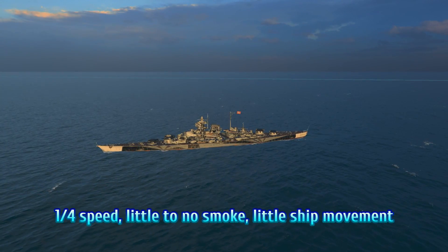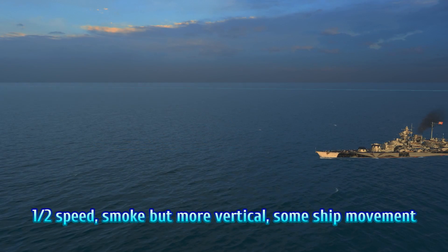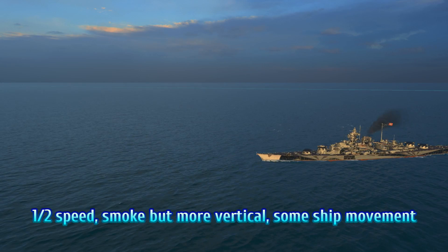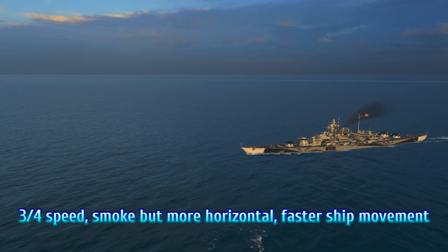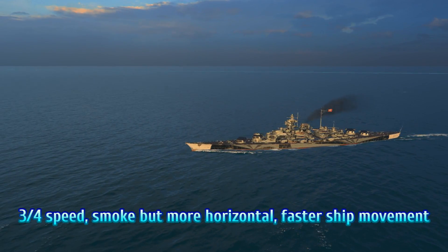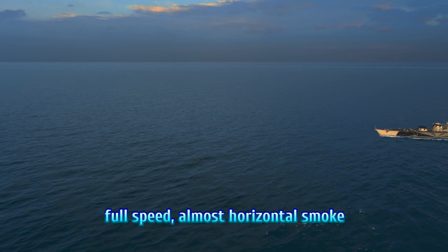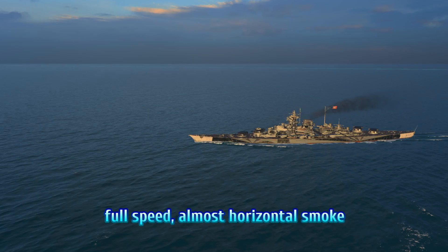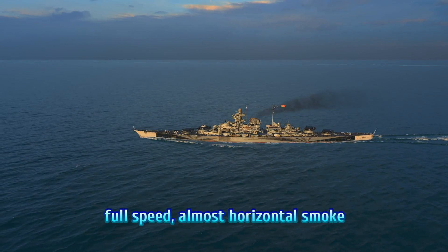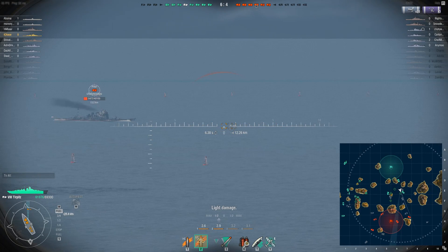Finally, there is one last variable, which is speed. While you won't get an exact number for how fast the ship is moving, there are certain visual references you can use. One is just how much the smoke is moving — when the ship is slower, you can have more vertical smoke, and when going faster, the smoke is more pushed back. In these four clips, you've seen the ship move at a quarter, a half, three quarters, and full speed. If you look carefully, you'll notice subtle differences with regards to the smoke coming out of the smokestacks. So now that we have all this information, how do we actually use it to create a firing solution? I want to walk you through one of my shots and explain how I managed to think it through.